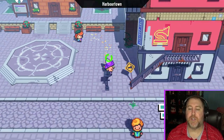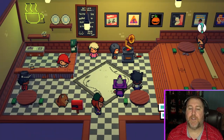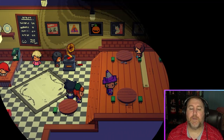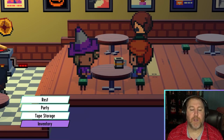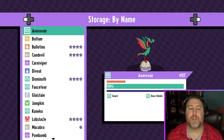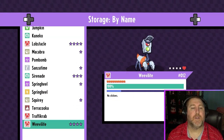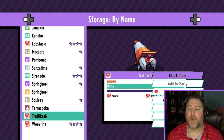What we need to do is go to a campfire or head to the cafe here. We need to access the inventory or the tape storage.